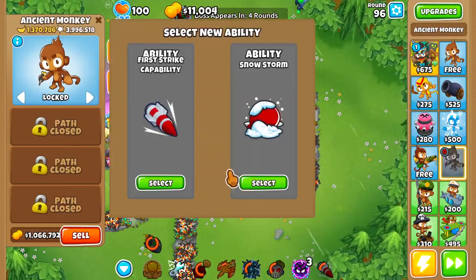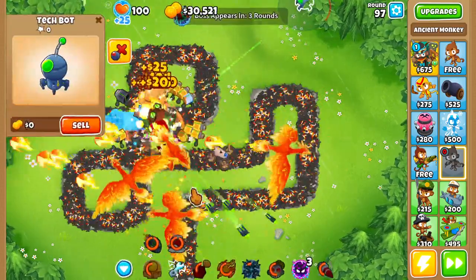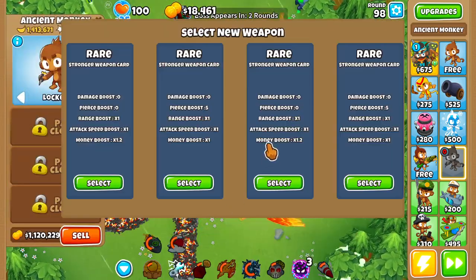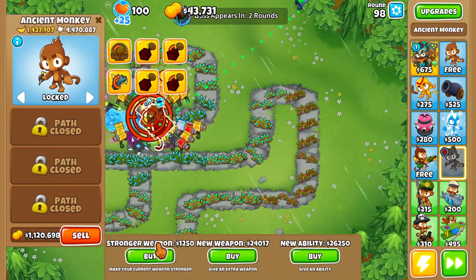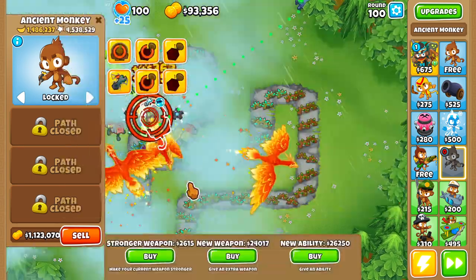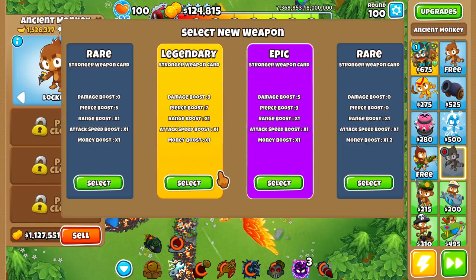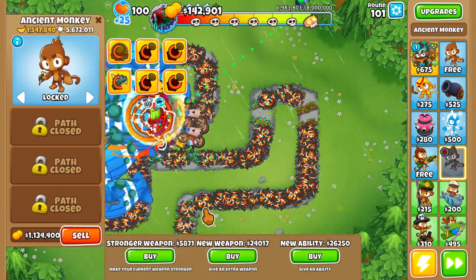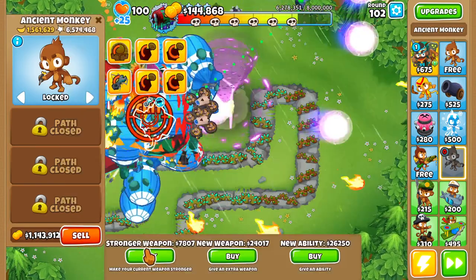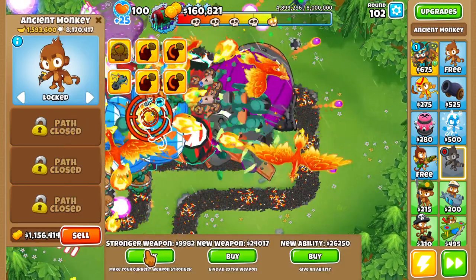Let's take a look at some of the abilities we can get. Let's go for Snow Storm. Let's go for another Monkeynomics. Another Monkeynomics. Let's start upgrading the weapon aspect of this whole thing — let's increase the money. That increases damage, that's going to be good. He's actually doing quite well at surviving, so we definitely need to increase things by a good amount more. Things are getting very laggy now.